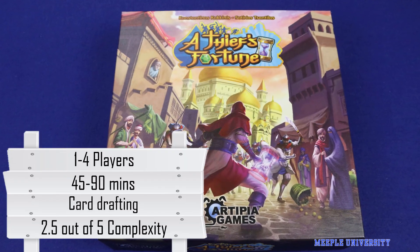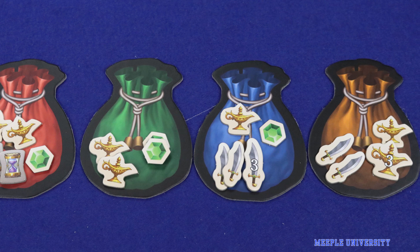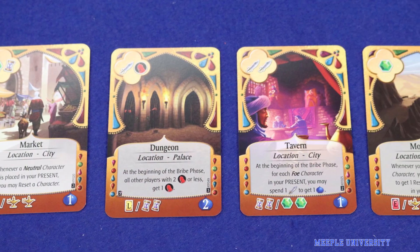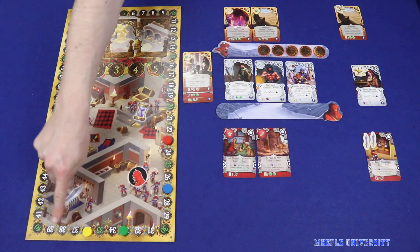Released in 2019 via Kickstarter, A Thief's Fortune is a card drafting game designed by Konstantinos Kokinis and Sotirios Tsensilis, and published by Artipia Games. The game plays 2-4 players competitively with a solo mode. It plays in 45 minutes and is of light complexity. Players play as Arabian thieves who have a glimpse into their own future, and over the course of five rounds will influence their futures through a card draft and use the actions on those cards to generate victory points.